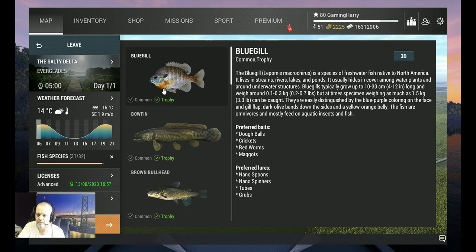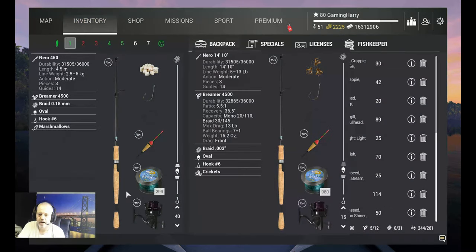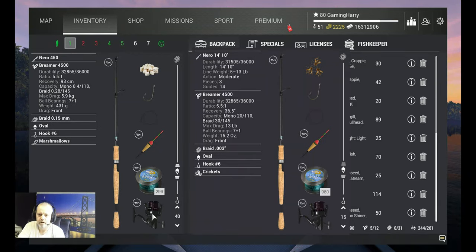What am I using for catching this beautiful little fish? I use my Nero 450 — that's a six kilogram rod. On that I got my Bremer 4500, five point nine kilograms.